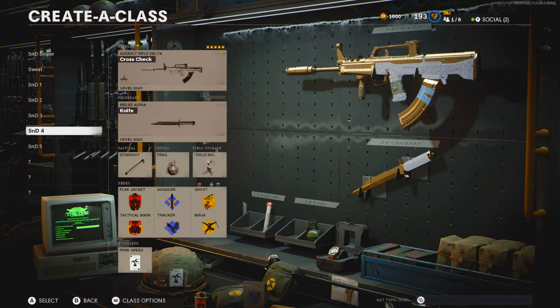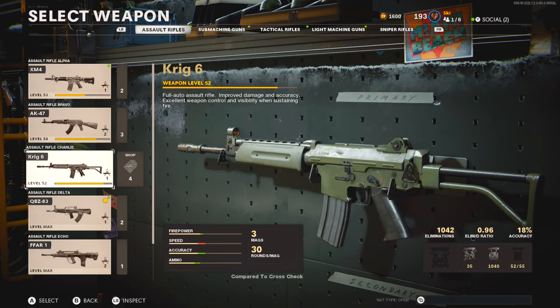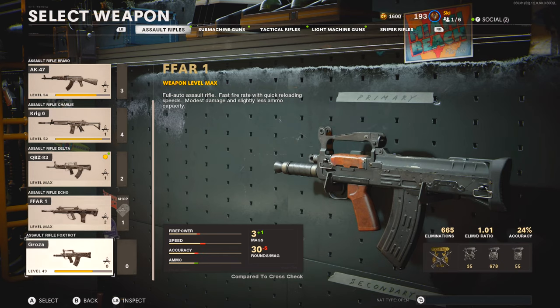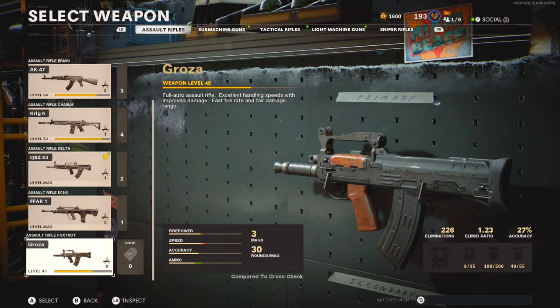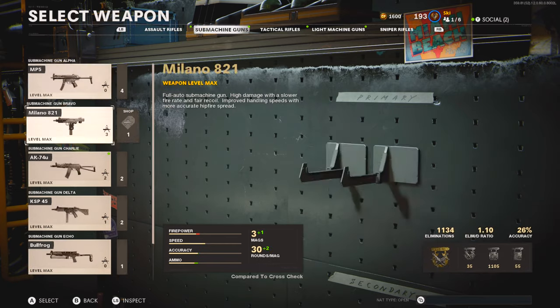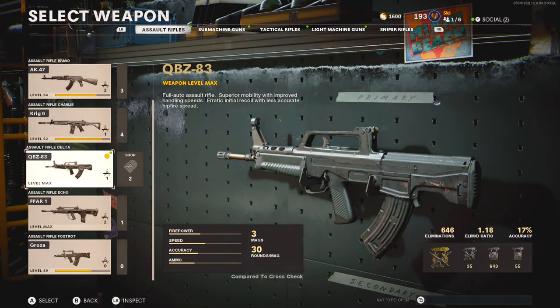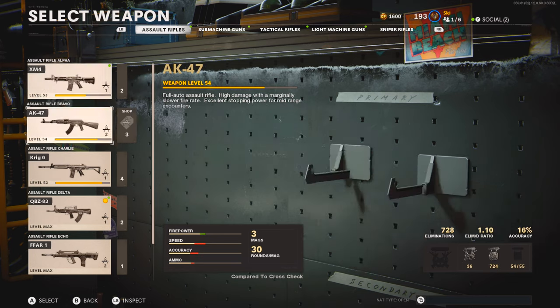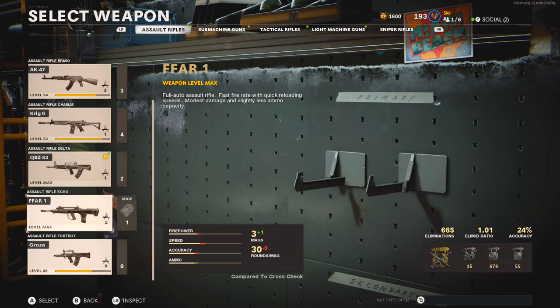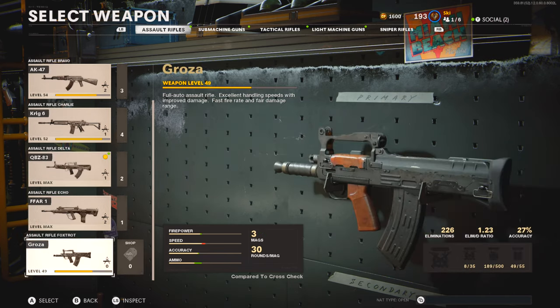Before we get into it, I just want to go over all the ARs. As you can see, I have Diamond right here. There is the XM4, the AK-47, Krig-6, QBZ, FFAR, and the Graza. When I did my SMG video, I told you guys that you don't need to get the DLC weapons Diamond or Gold to get the Diamond Camo. But I saw a ton of comments saying you can do, for example, the MAC-10 rather than the KSB. I don't know if this is true — I don't have the Graza Gold. I have all the base ARs that released with the game Gold. So if you got the Graza Gold rather than the QBZ and you still have Diamond Camo, please leave a comment and I'll pin it. I'm not clear on that.